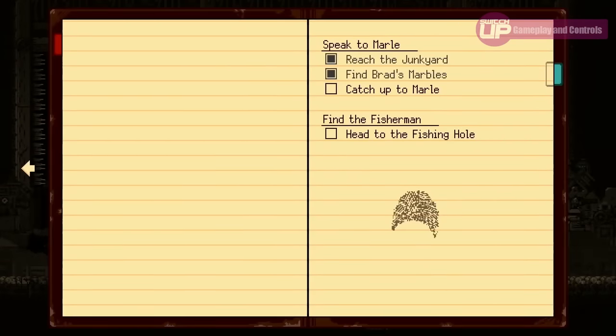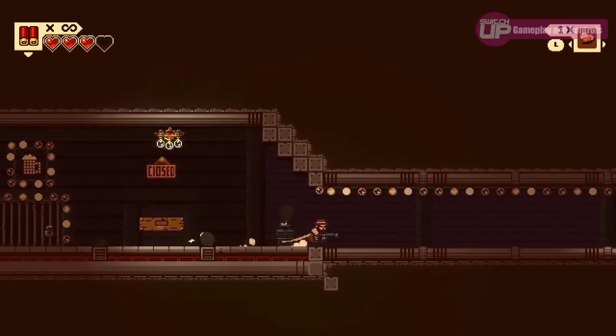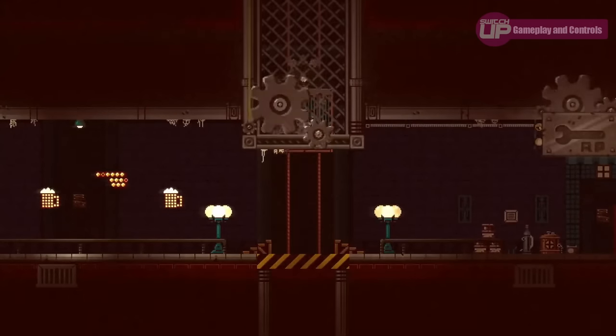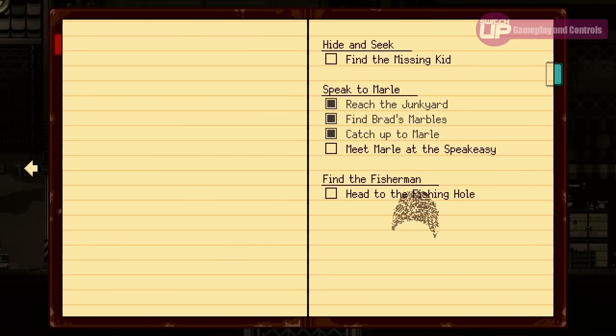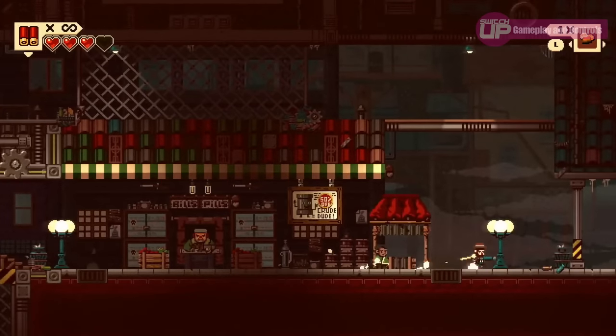One minor nitpick is the quest log, where the wording of what you have to do is incredibly basic. In most games the journal would say something like 'X asked me to do this, and the last time they saw the item was in this area.' Here it's literally just 'find the so-and-so.' That's fine for the most part since quests are quite simple, but if you have any sort of gap between playing sessions, coming back and picking up where you left off could be quite difficult.